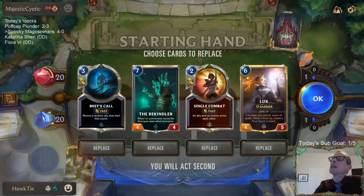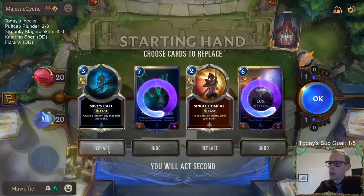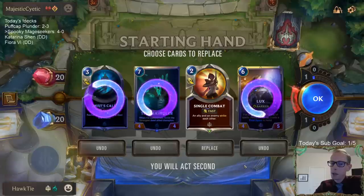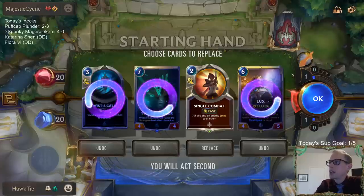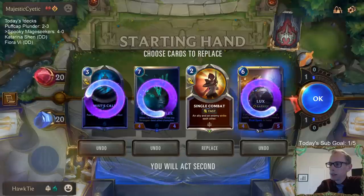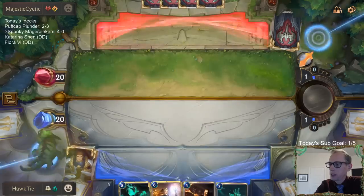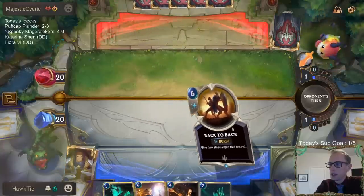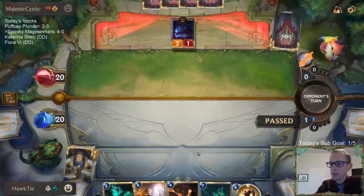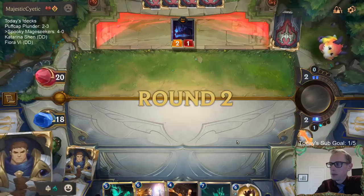We finally faced Burn! Burn is our worst matchup by far — this is a bad matchup. Is Burn going to keep us from our 15 and 0? They have the attack token turn one also, which we definitely don't want. This is my worst matchup and we don't have a good hand — a good hand being Remembrance on three or one and two mana plays.